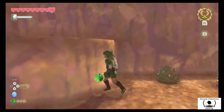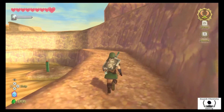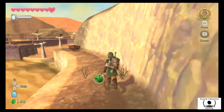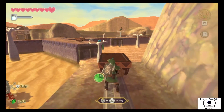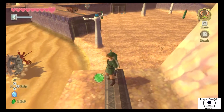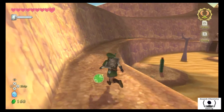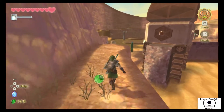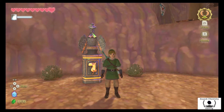Before we head over, I want to come back up here. We shouldn't have to come back and use this, but just in case we'll go ahead and push this down — it creates a shortcut so we don't have to go through all that sand. There we go. Alright, let's go.